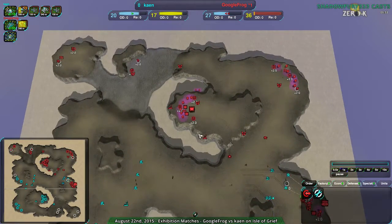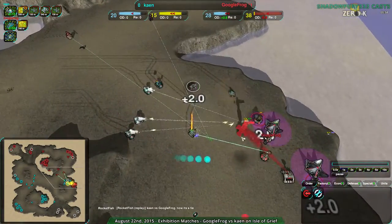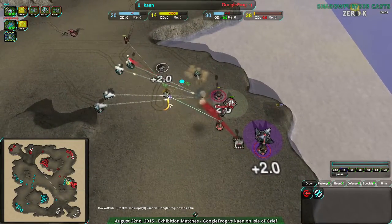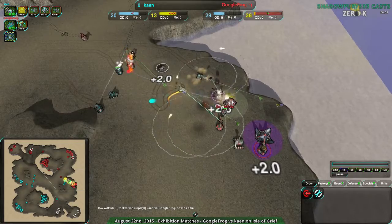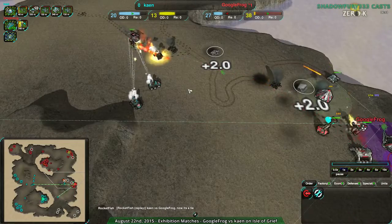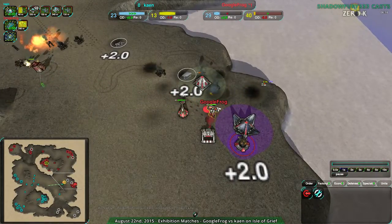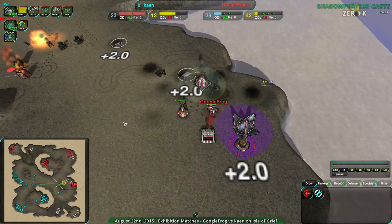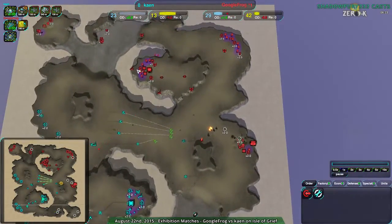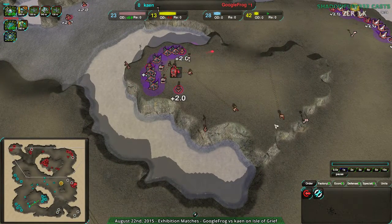Kane did not expand over here, though — Googlefrog has. It's a little risky, a bit out of the way because of the map layout; you can't easily get forces around here. Googlefrog is actually under some threat. Leveler versus leveler effectively, with that Riot Cannon commander. The thing about this map is it really does create this longer early game, which is a bit odd — not how Zero-K is usually played.